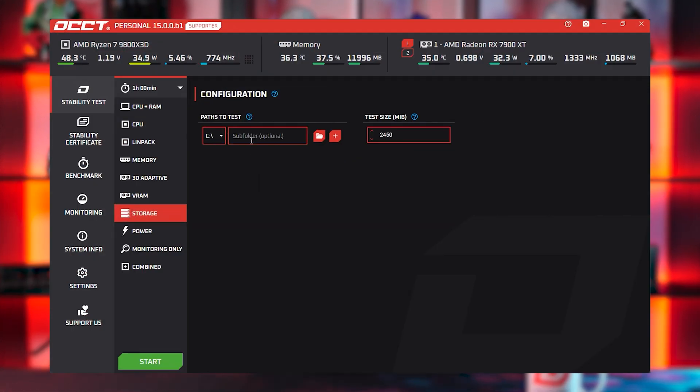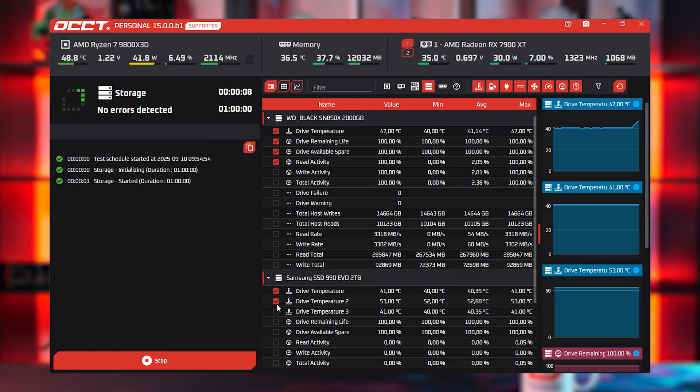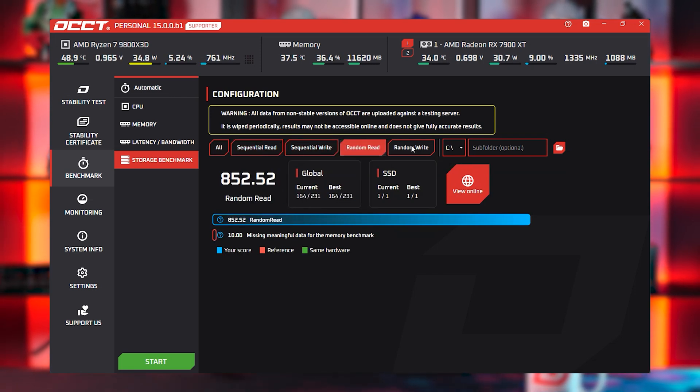The first major feature of V15 is our storage test. It's exactly what you'd expect from a storage test. You will see your SSD or HDD rising up in temperature very quickly — it's very intense. It can lower your SSD lifespan, so please be careful; don't leave it running for a full week. It also comes with a benchmark, and we didn't reinvent the wheel here — we are basing ourselves and giving the same results as Crystal Disk Mark. So they will be very comparable, and you will have everything OCCT gives you, ranging from graphs, rankings, and everything. It will take us some time to build the database to give you meaningful results, but things will start working very quickly.